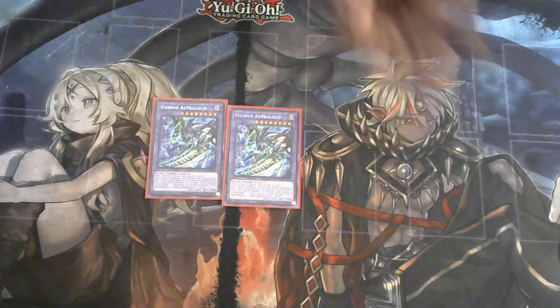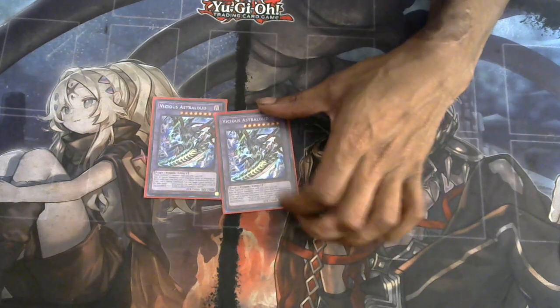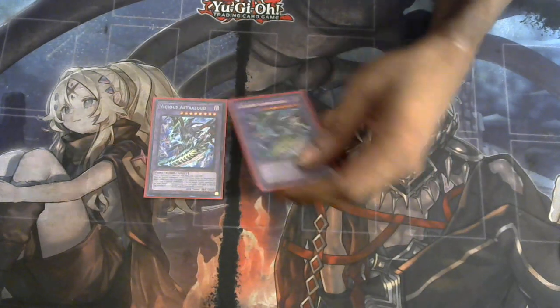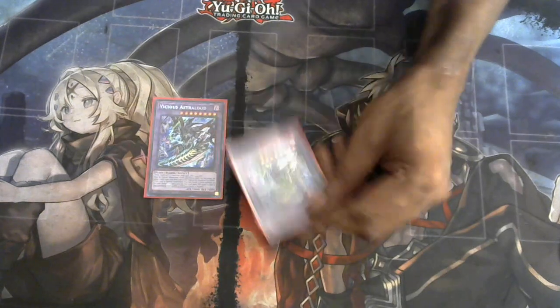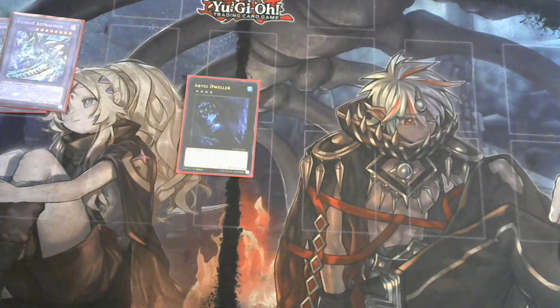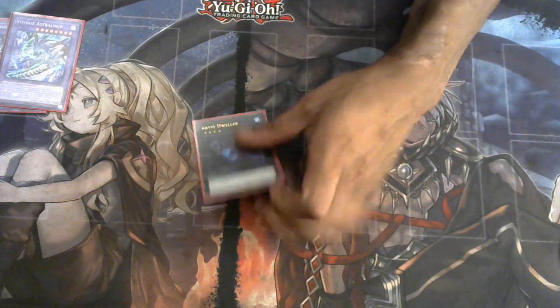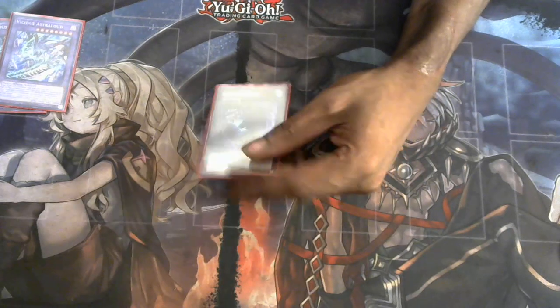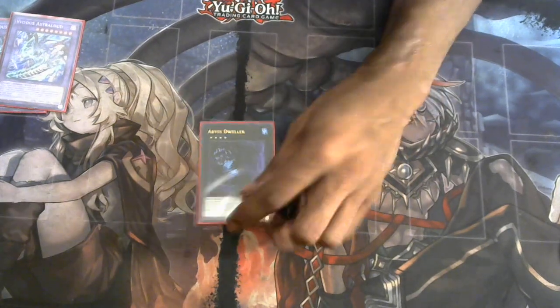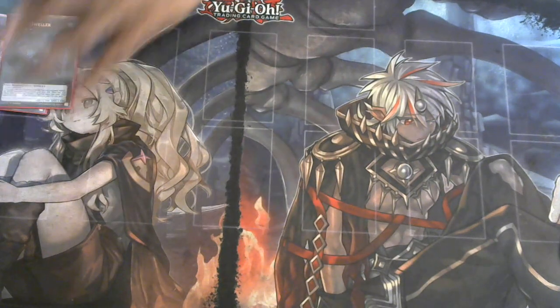For the extra deck, we run two Despia fusions — able to summon it by banishing stuff from the graveyard or field, a 3000 ATK monster that can also get bigger by targeting an opponent's monster. One Dweller — I feel like if I had another level four engine I could probably want two Dwellers because of Snake-Eyes, but one Dweller right now is basically my only XYZ because extra deck space is really tight.